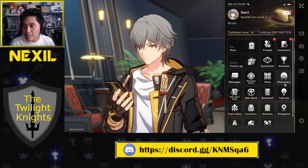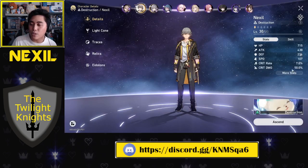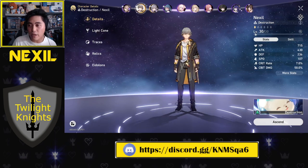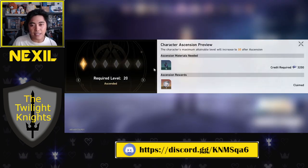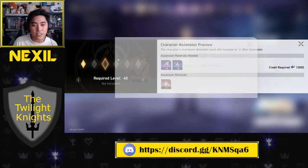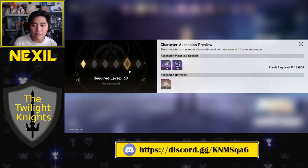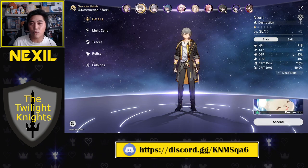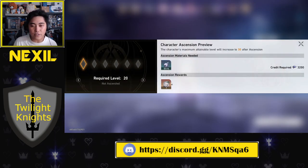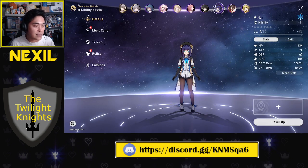Another tip to get free stuff is to level up your characters. Once you reach level 15 you can ascend them, and as you ascend them past level 20 and level 30, you'll always get ascension rewards in the form of Star Rail Passes. Every 20 levels nets you an additional pass, so if you level up four characters to level 60, you've got 12 passes — that's a free summon right there.